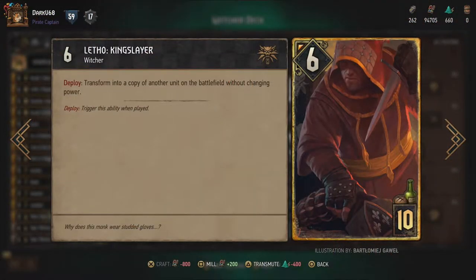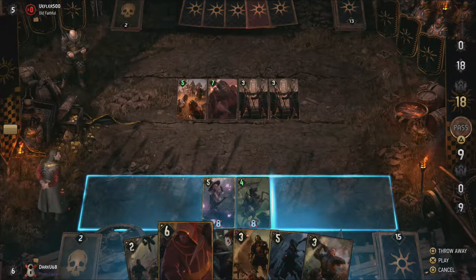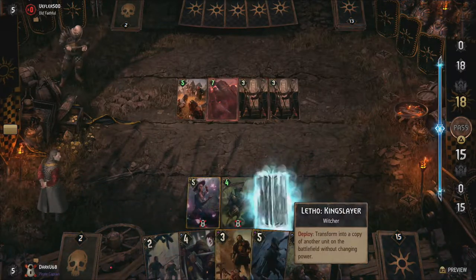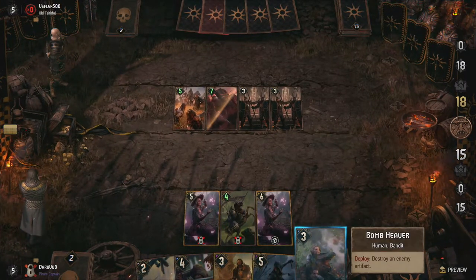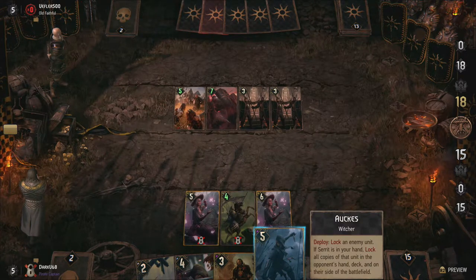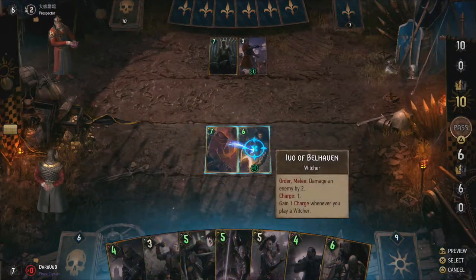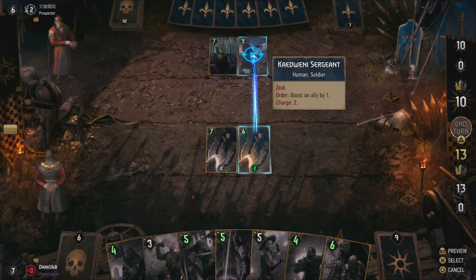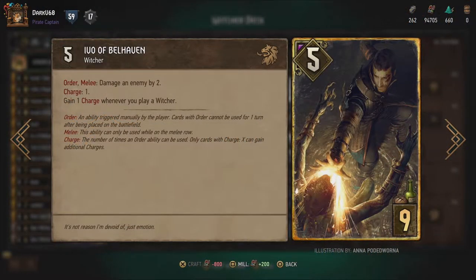To continue our tour of Nilfgaard Witchers, we also include Letho King Slayer. His ability allows you to duplicate a card on the field — in honor of his monk disguise from The Witcher 2, if you remember that. While you can't duplicate any deploy abilities this way, it does allow you to copy any passive or order abilities currently in play by either you or your opponent. This makes him incredibly versatile, especially when paired with his possible power of eight if Vesemir has been used twice.